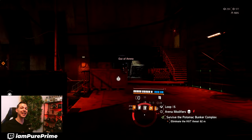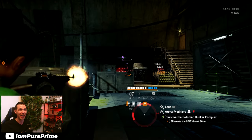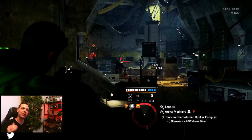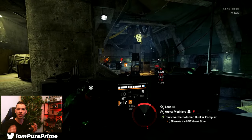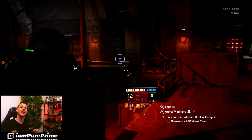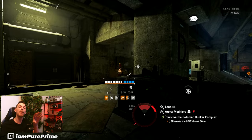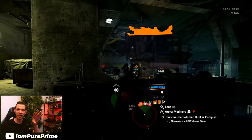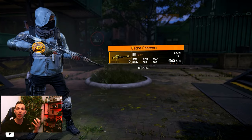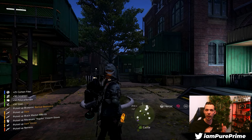Whenever you take out the Nemesis, there is a chance that you get a reconstructed cache, and this is the biggest problem in my opinion because it's not a guaranteed drop. Every time that you do get a reconstructed cache, it is a guaranteed drop for a named blueprint, but it doesn't pop up on your screen right in your face. When you open it up, it pops up — a named item jumps out — and then you need to look to your left where all the materials are.